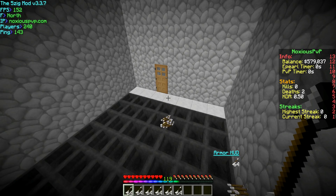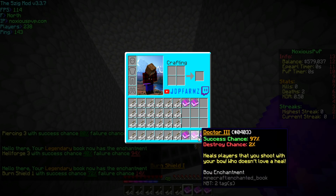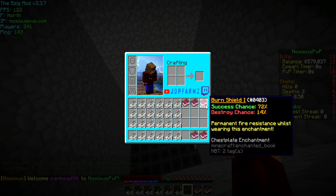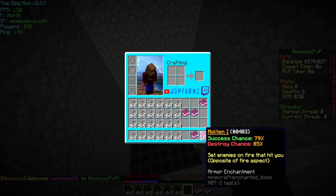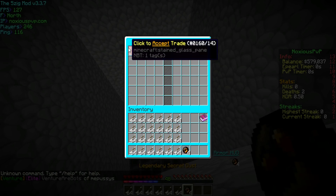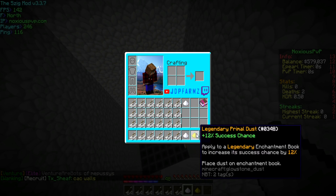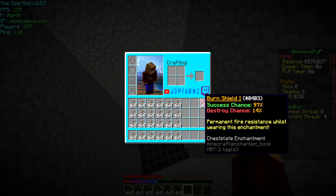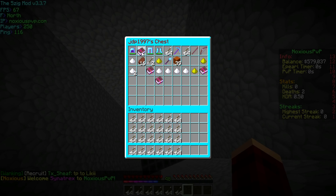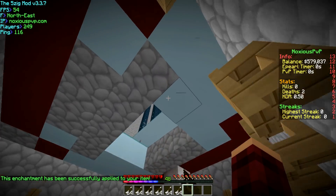So if we do /CE for custom enchanter, we can get quite a bit of legendary books. With the blaze grinder this would've took so much longer, and this is just really OP. I thought I would show you guys because it actually gets you so much good stuff. I got burn shield now, and then all the rest of these are bad so I'm just gonna tinker the rest of them with tinker. Then add the dust to the book — and now we can put the burn shield on our chest plate. So we got burn shield 1 on our chest plate now. This thing is just OP — it's the best way to grind XP, it's absolutely broken.